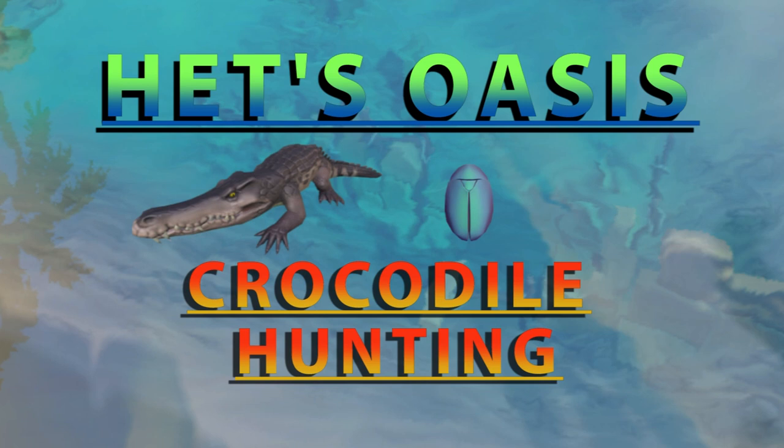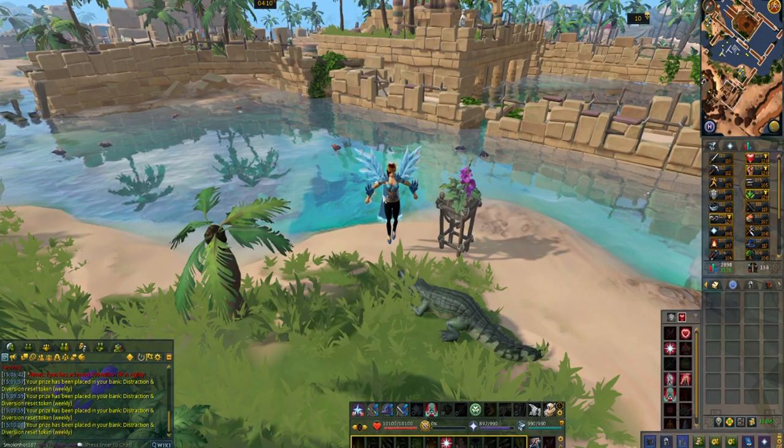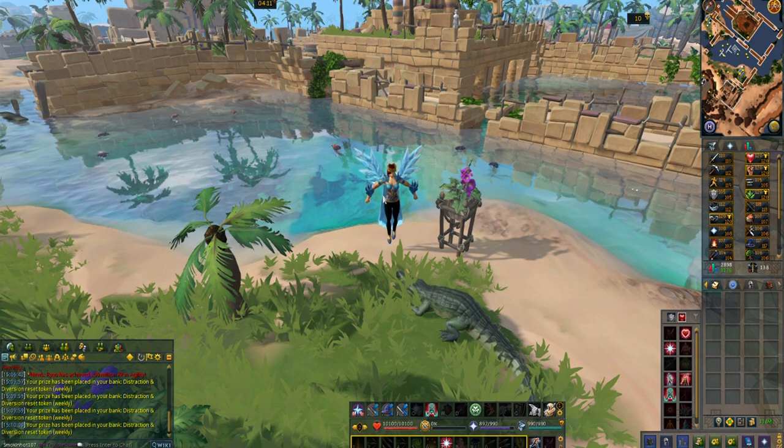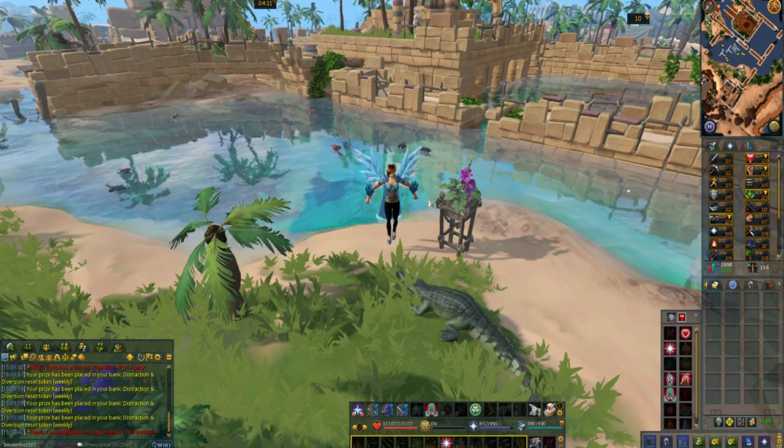Hey guys, it's Random Girl here. Today I'm bringing you a guide for hunting at Hetz Oasis using crocodiles. The idea of this type of hunter is to control a crocodile and send it out into the water to catch scarabs. There are several different types of scarabs but we'll get into that later.